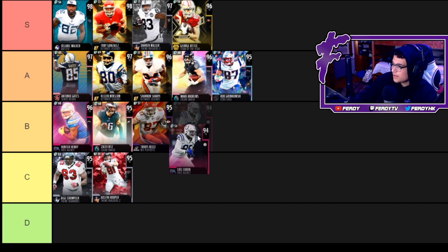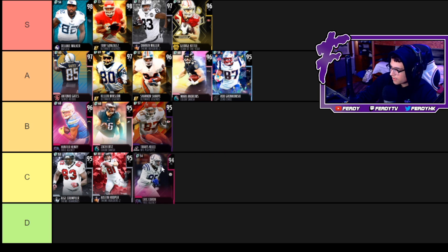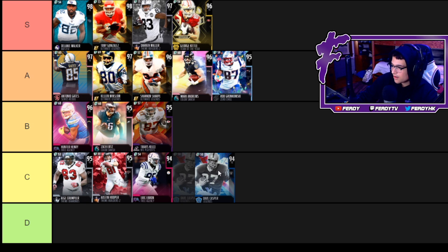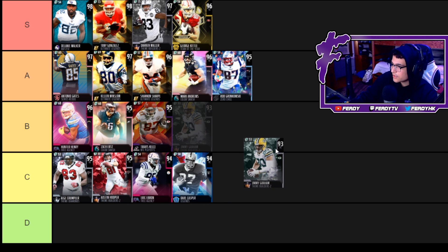Eric Ebron — no power up, 88 speed, 90 acceleration. He's great after the catch with decent receiving stats, but he's really nothing special, so I have him down at C next to Austin Hooper and Alge. Dave Casper — 85 speed, 85 acceleration, 90 catch. Decent run blocker, decent receiver, but the speed on this card just hurts it a lot, so I'll put him down at C as well.